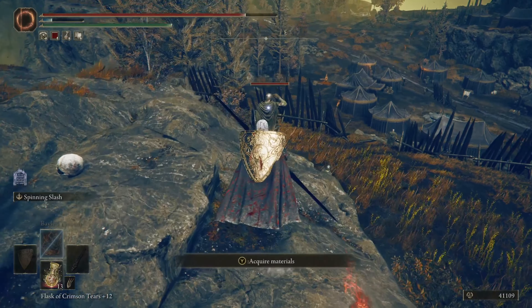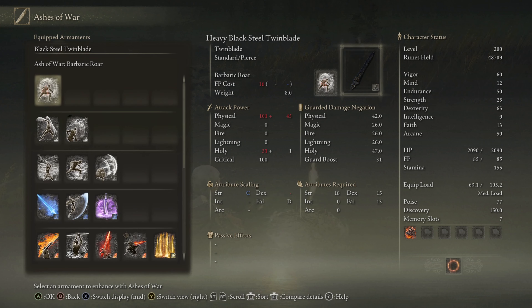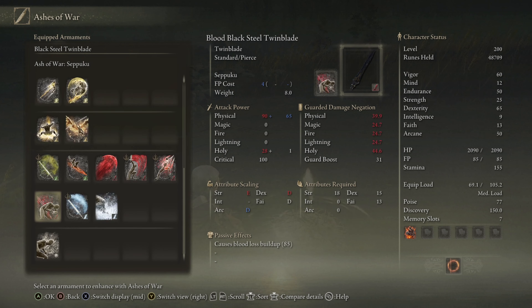The Blacksteel Twinblade is not a boss weapon, which means we can put ashes of war on it. Let's see what ashes of war are available — it looks like Seppuku is actually available for the twinblade, giving 85 passive blood loss buildup.